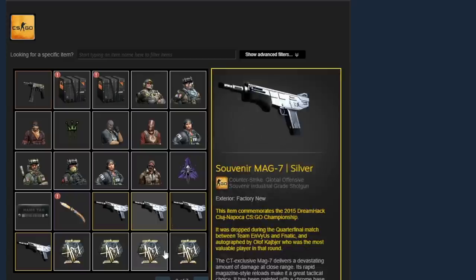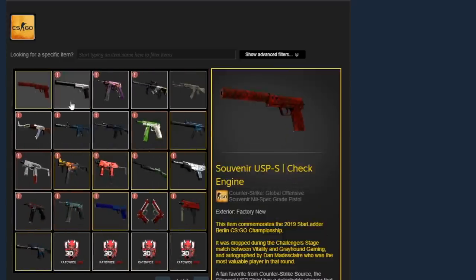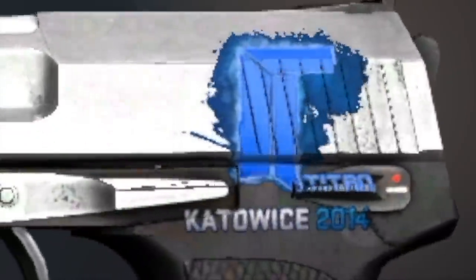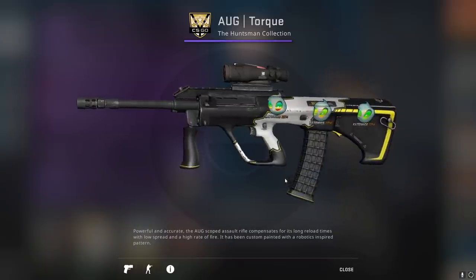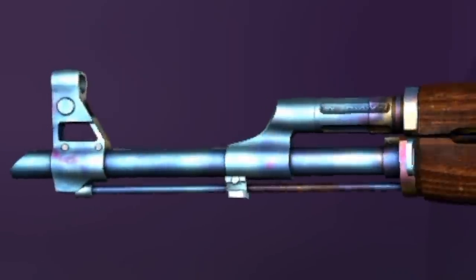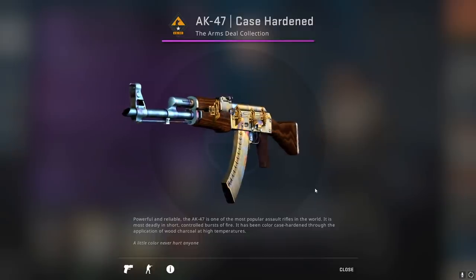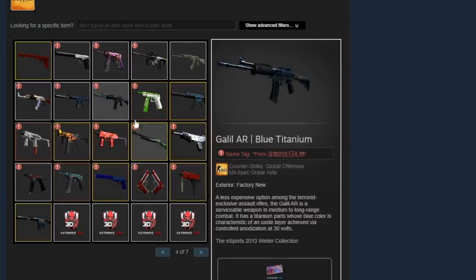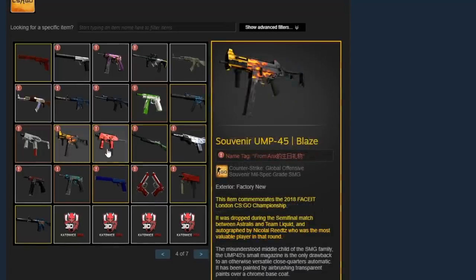Moving on to the next page, he has a ton of random skins with a ton of random stickers — like a USP-S Stainless with a Titan holo, or an AUG Torque Factory New with three Team Dignitas holo Katowice 2014 stickers. There's a nice AK-47 Case Hardened where the tip is blue and the body is gold, and he puts gold stickers on it — that's a pretty nice combo. Looking at all these skins and their name tags, it's safe to assume he got them as gifts from friends or other collectors.